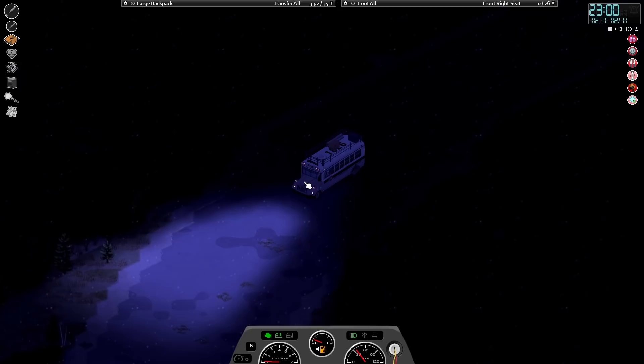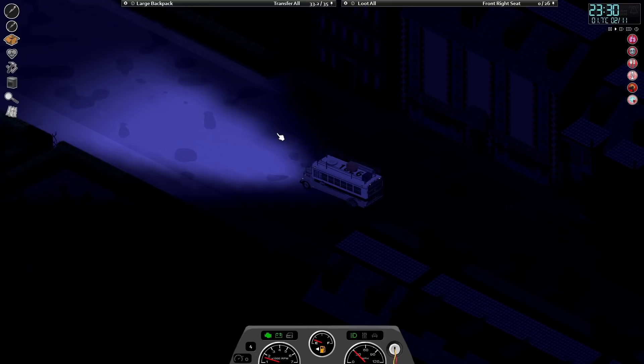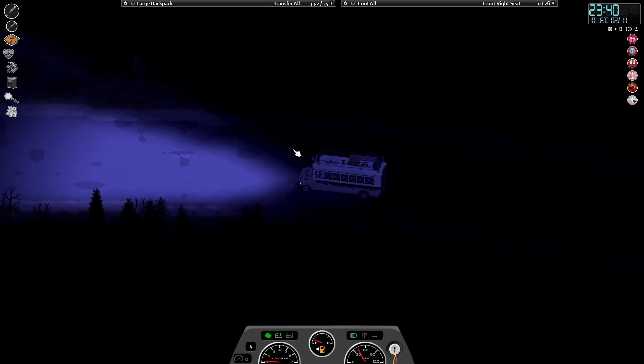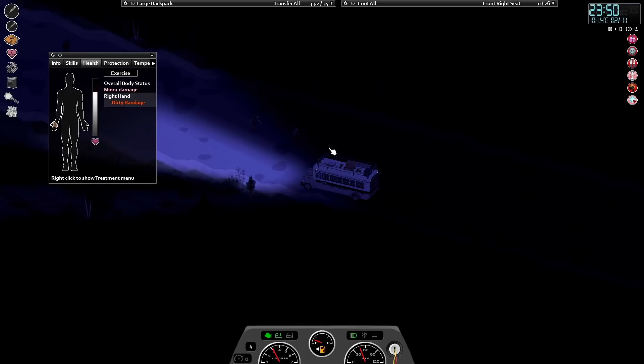I thought we would be able to tow that thing, but with the battle bus absolutely full of stuff it's basically impossible - it wasn't made to tow when fully laden. What I'll do is try and fill up all the gas cans I can and put the fuel in the boat. With two and a half to three gas cans worth in the boat itself that should get us back and forth to the mainland. We've got enough gas to last the rest of winter - only another 19 days. It's February; we're basically a couple of weeks away from spring.